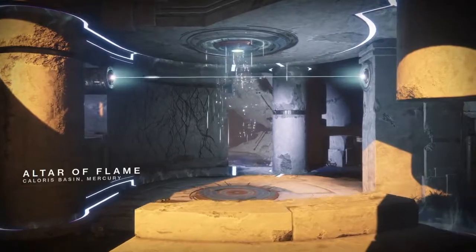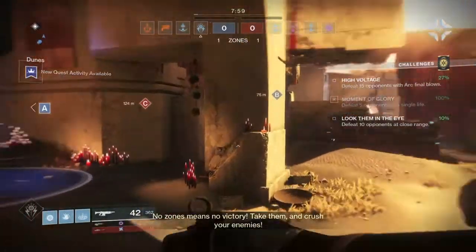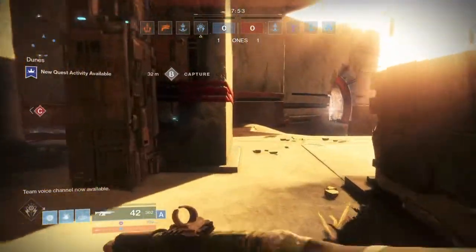So the map today is Altar of Flame. Kind of sick of this map after doing it multiple times in the Iron Banner. And we're also doing Control, like Iron Banner, so everything is looking peachy. I just don't like the Warlock jump, it seems odd to me. But we do have Pulse Grenades, so that's pretty good.